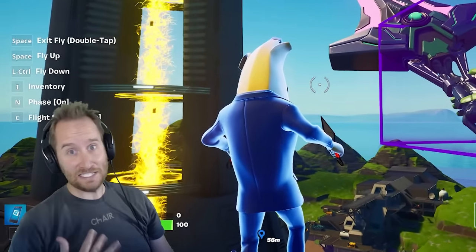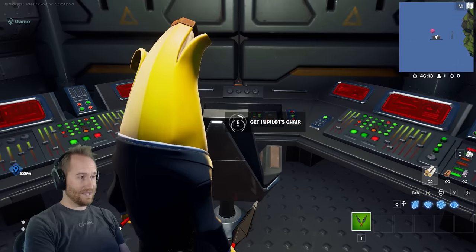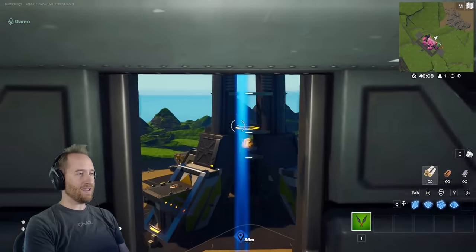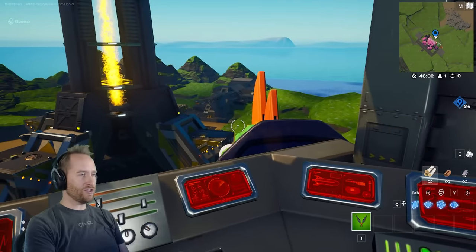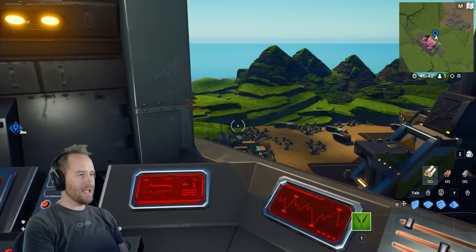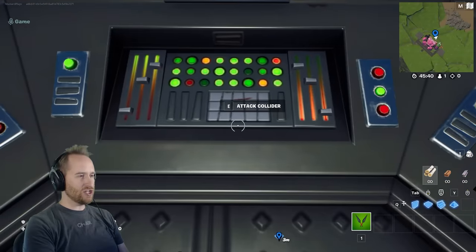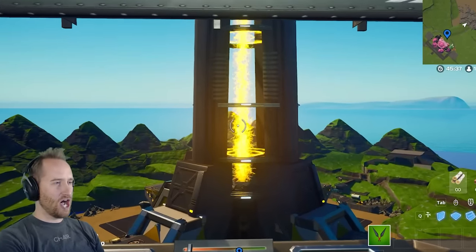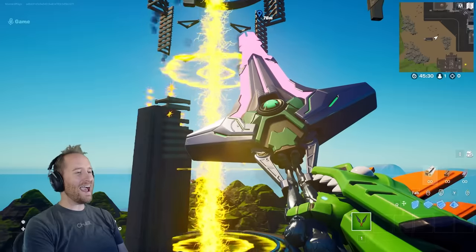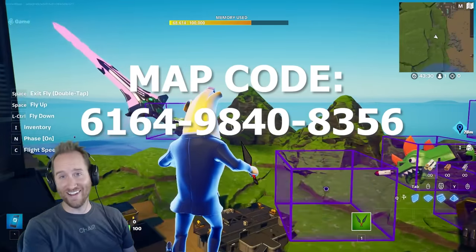Okay guys, I think I got everything set up. So now we have a fully drivable mech that you can go up, enter the mech, get in the pilot's chair, start up the mech. You can shoot a missile with the right arm and blow up the base over there. You can use a left-arm laser beam to shoot down at that base and blow that up. And the final touch — you can attack the collider. Let's go! Take that, collider! Ah-ha-ha! You guys can go play this map — here's the code. Have fun!